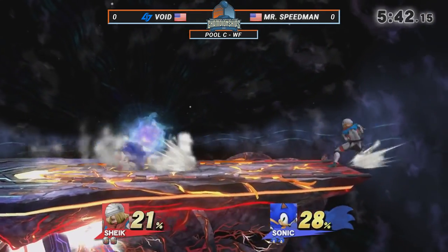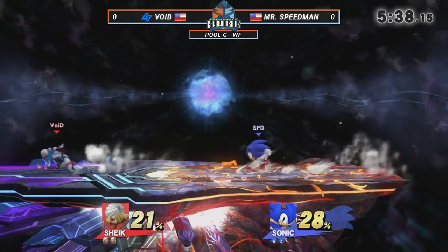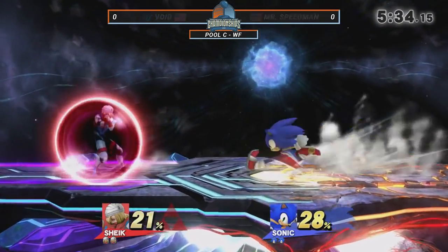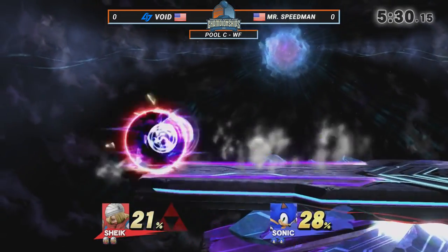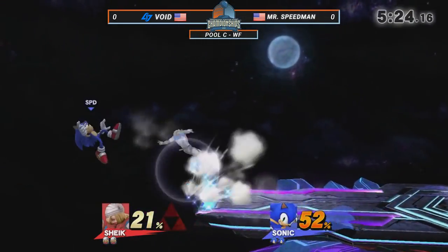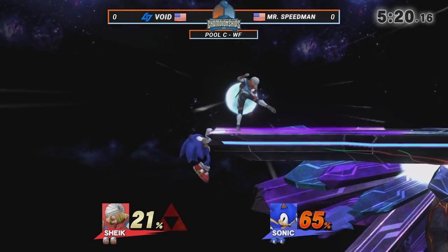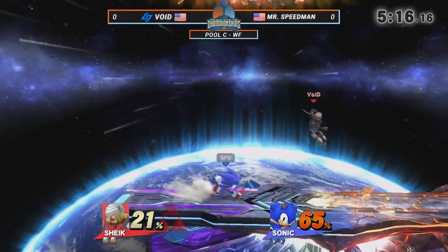Definitely where he's very comfortable, does a lot of crazy stuff. We'll see what he can do here. FD is the combo stage — if you don't need platforms to extend your combos, and Sheik oftentimes doesn't. So very good stage for Void and Sheik. He starts with a forward tilt, looking for that string. Void is known for these coast-to-coast combos, and when you've got a big stage like FD, you can travel in direct flight.